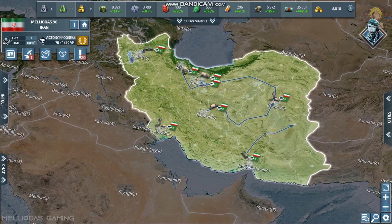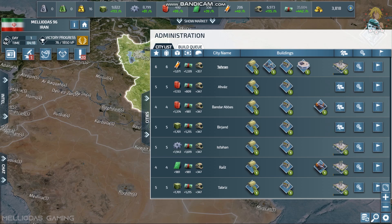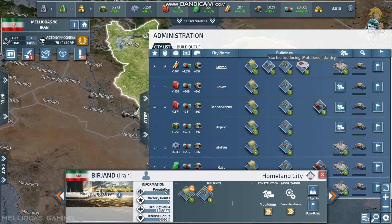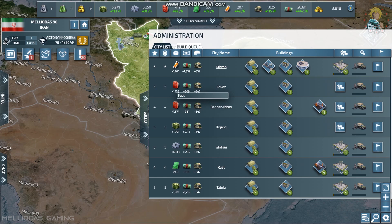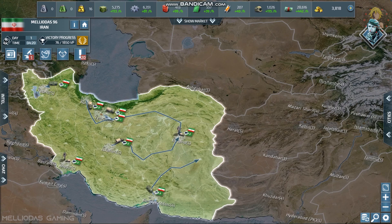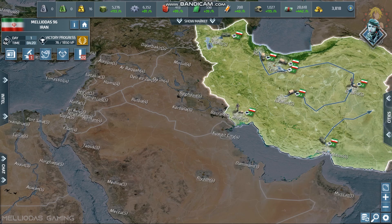We send the rest of our forces forward and start building our first infantry units across all cities. Using all our cities at once to produce motorized infantry is a quick trick to get them all going simultaneously. Arms industry construction is underway, our first target to attack is chosen, and we've kept some units to defend our borders.